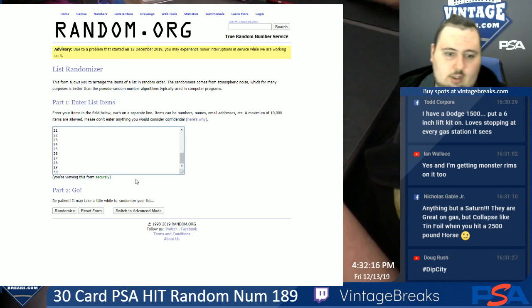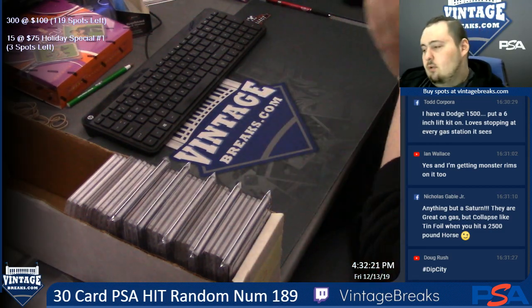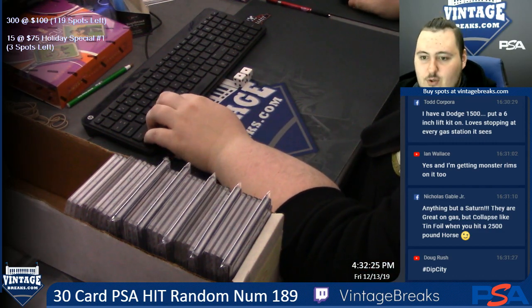Alright guys, we are going to — let me go back to the main screen. We're going to roll to randomize the card positions. We got Snake Eyes, we got 2 — 1 and 2.